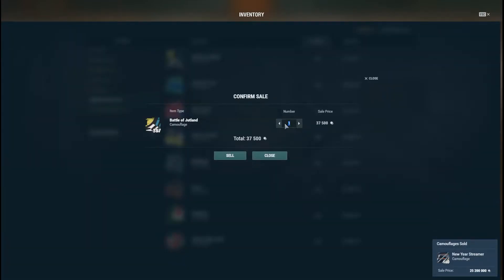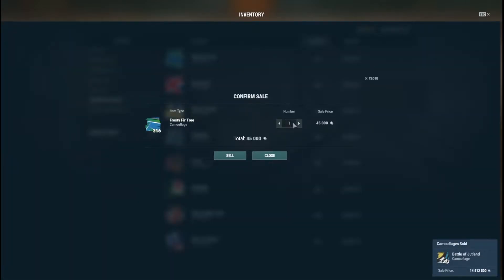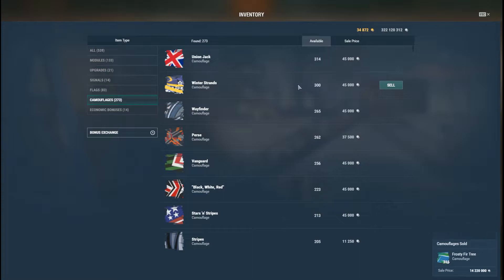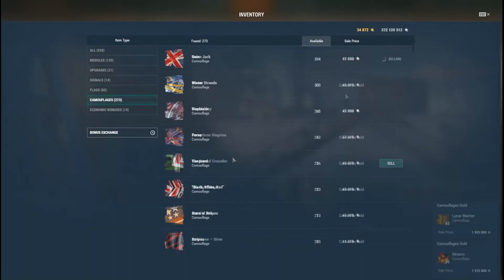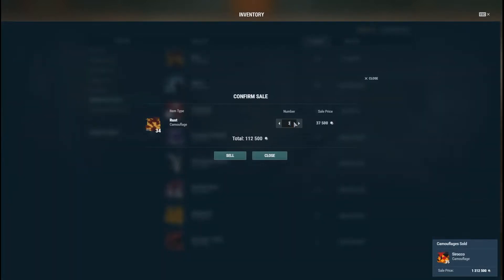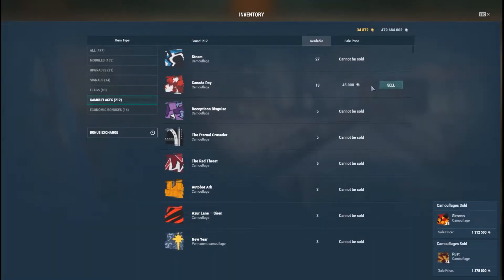Getting rid of all my camos netted me a total of about 650 million credits by the time I was done, so I was pretty happy with that. Now, I did keep some camos — specifically my Canadian ones, which you'll see here at the end. HMCS Huron is coming out and I like the Canadian camo, so I kept those. Keep what matters to you personally, but just know there's no longer any economic value to them.